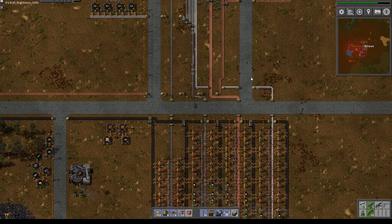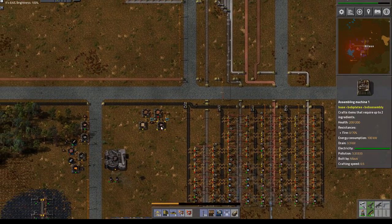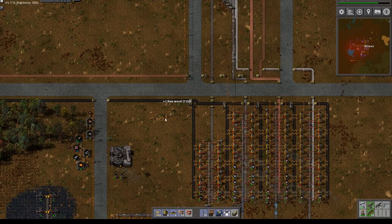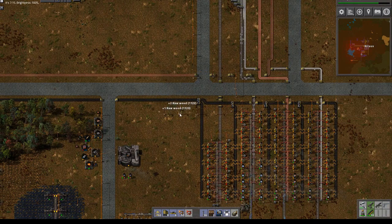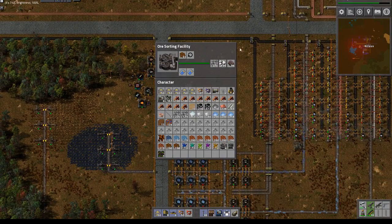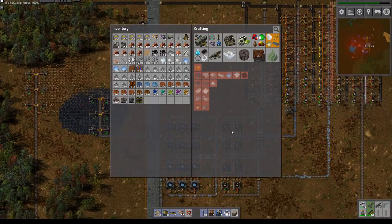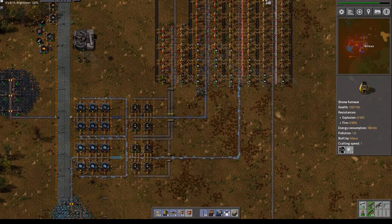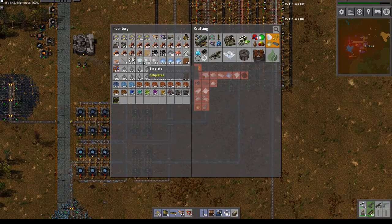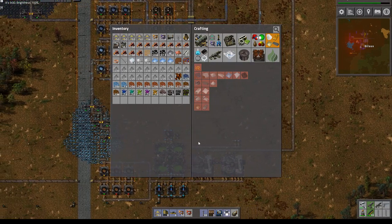I need copper in this one as well. Actually, why do I even have this one? It should be decommissioned. There are a lot of things here. Good — quartz, that goes here. We're actually getting some pretty decent things here.